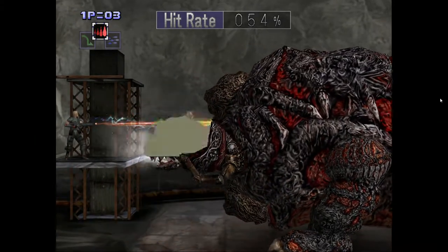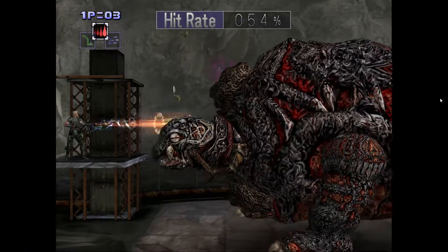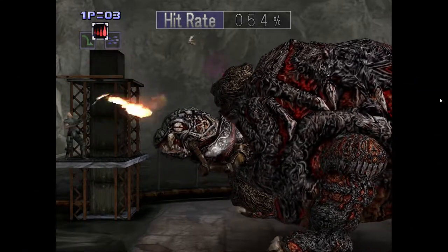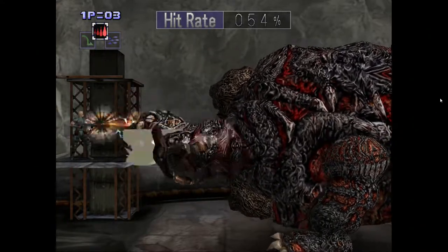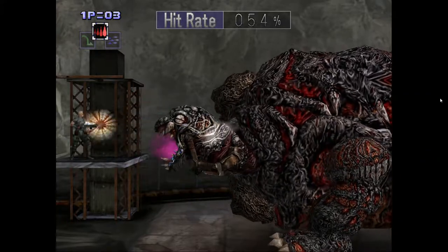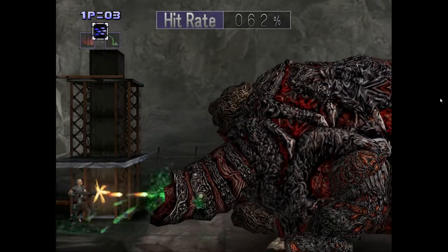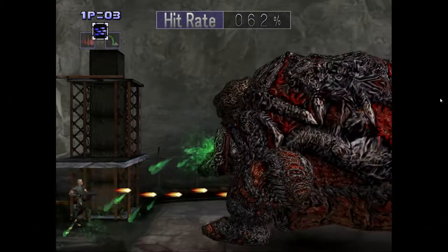For this turtle boss, charge up the flamethrower charge shot and immediately start shooting at the head. The only time I break away is when he sends out the flies — then use the flamethrower just to get rid of all the flies. If you stay in the back, the head can't reach you. Resume with charge shots again after clearing the flies. Watch out for that purple thing he shoots; if it lands on the platform, go to the top to get away from it.